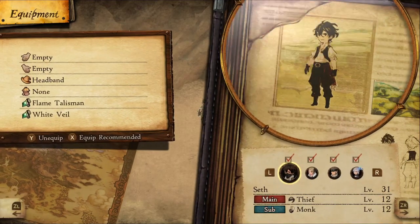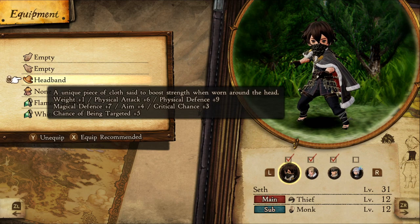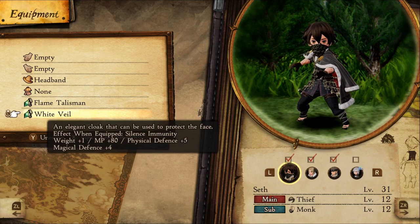For equipment, you want your hands to be empty to have Bare Knuckle Brawler active. The headband and talisman are used for the physical damage increase, and White Veil for the MP increase.